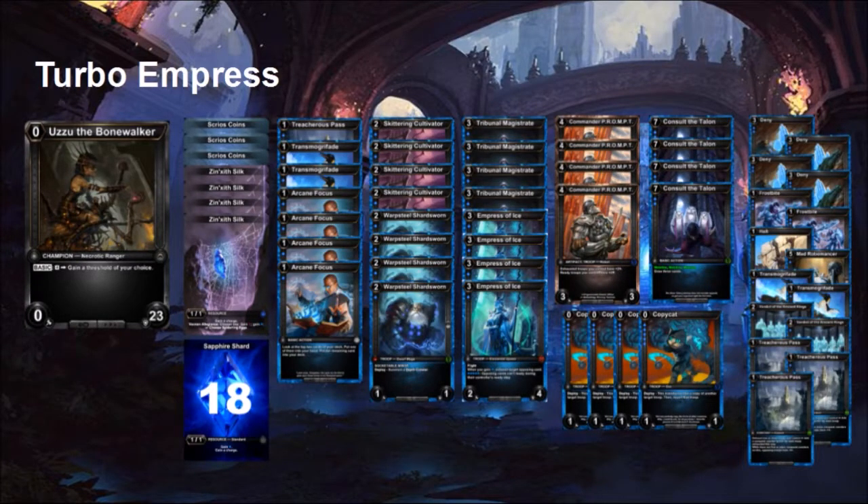Hello everyone, this is Zaki and I'm here to do a deck tech on the Turbo Empress deck that has been going around the ladder — one I kind of cracked the code with this last weekend. On my march to Cosmic I went up against Jeff Hoagland, who saw the deck, really liked it, and picked it up and played it on his stream. He tweaked a couple things, I've picked up some of his changes, and it's the deck that many have probably seen on the ladder already.